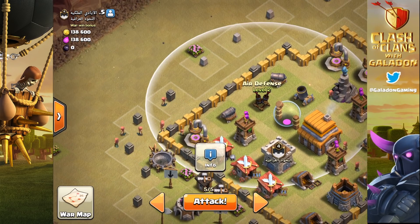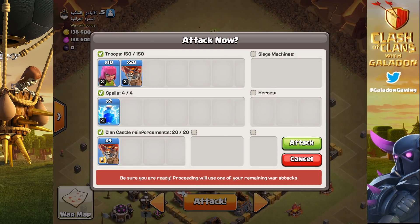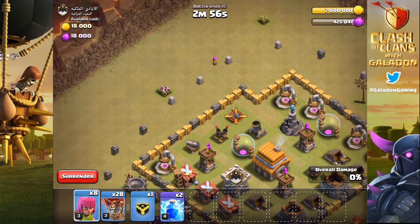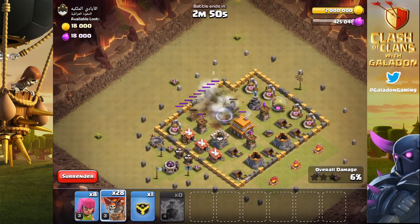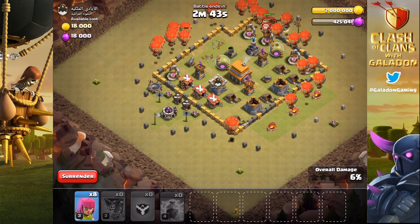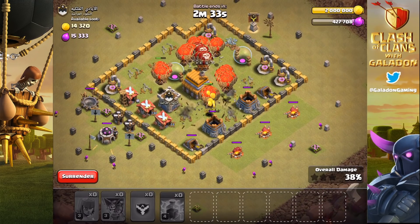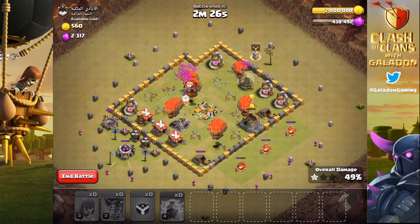You pull the troops and get them to path over by that air defense by dropping troops up and to the left, then drop a lightning spell on the air defense - that wipes out the defending clan castle troops and the air defense at the same time. We can't do that here because obviously the CC is empty, but I remember this strategy fondly from back in the day. Once the troops are standing on the air defense, you drop the lightning spell and it takes out most or all of the clan castle troops and the air defense. This will work even at Town Hall 6 versus a maxed Town Hall 6.